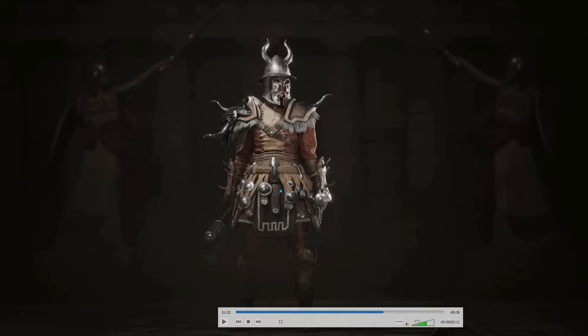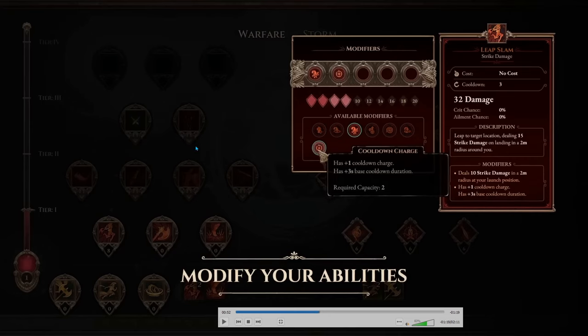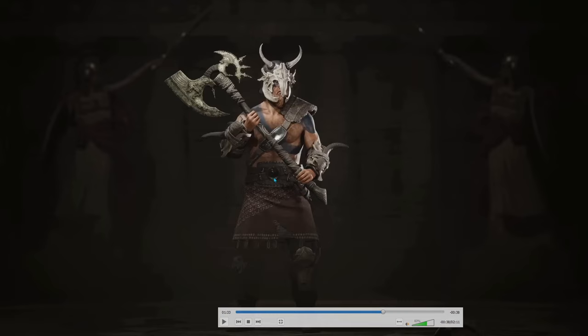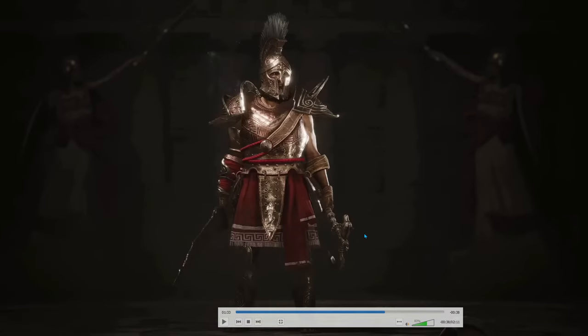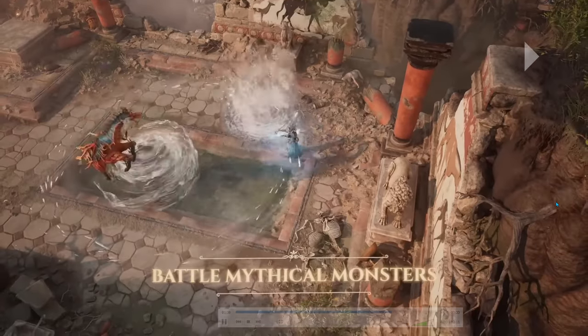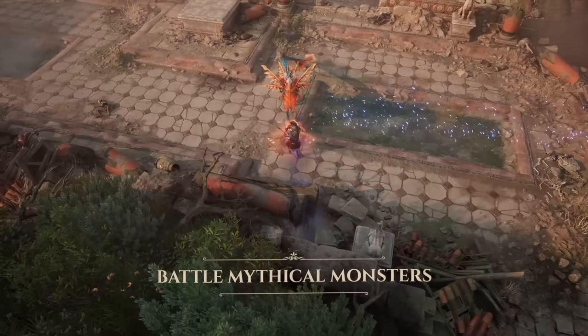This is a dual wield hero. We saw the warfare mastery earlier — in the first game, warfare was the mastery that gave you dual wield abilities, but maybe there'll be a whole different mastery that enables dual wield styles. We also see the range hero, dual wield hero again, and a viking-style hero with a big axe. Now we see a mini boss monster and some different abilities showing how the fighting works — it looks really awesome.